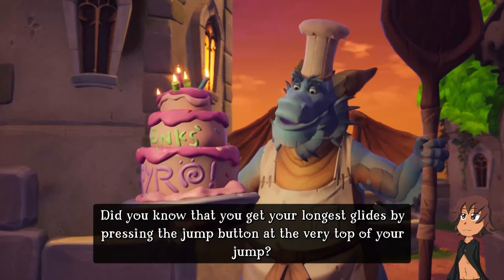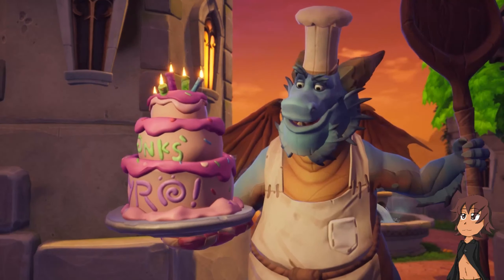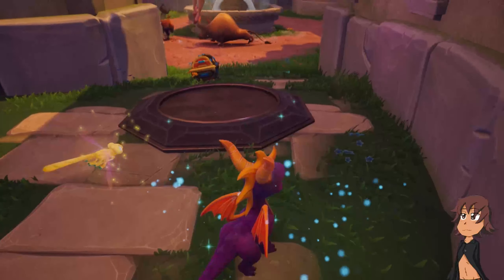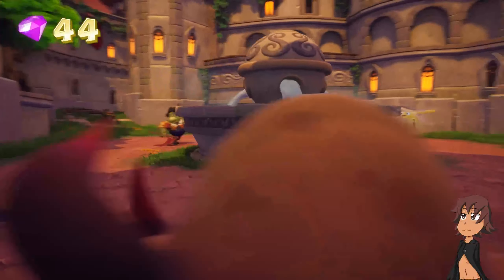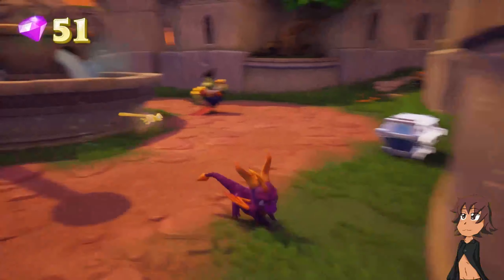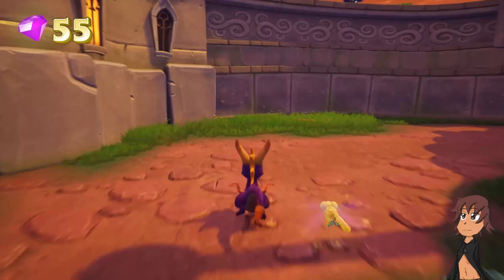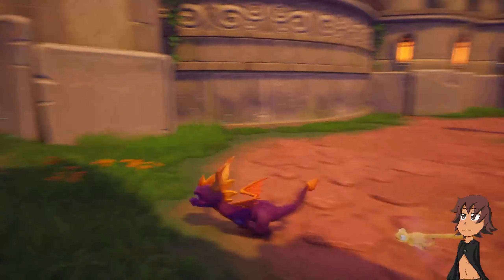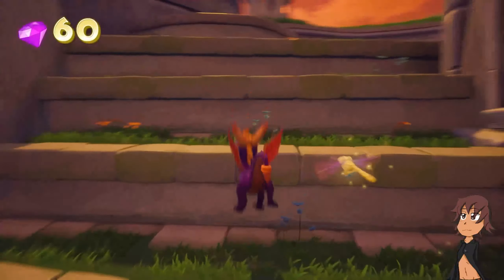Did you know that you get your longest glides by pressing the jump button at the very top of your jump? As much as I'm happy about the different types of dragons and more originality, I also can't help but feel a little bad - that dragon just got turned into a statue while it was making a cake apparently. Kind of feel bad for that.